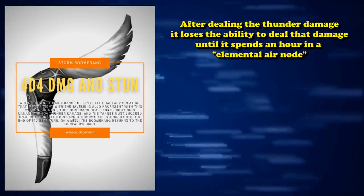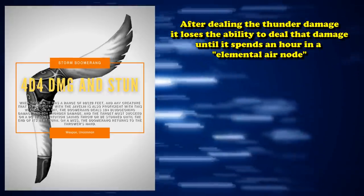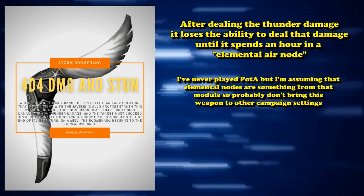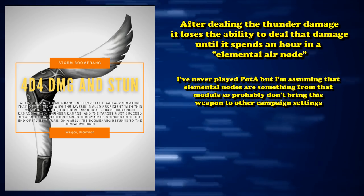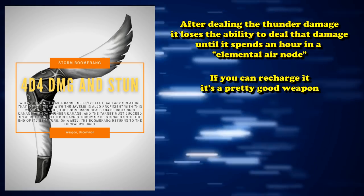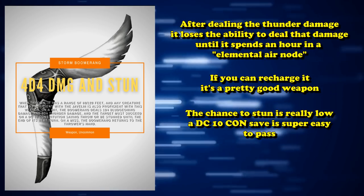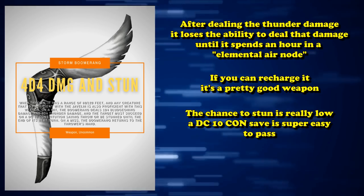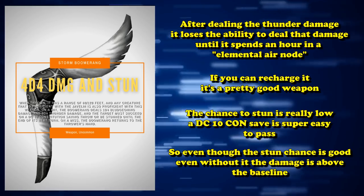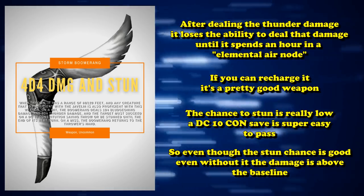However, once you deal its thunder damage, it loses the ability to deal that thunder damage and stun a target until it spends at least one hour inside an elemental air node. So if you don't have access to elemental air nodes, you're basically only able to use this weapon a single time in its intended way. If you can recharge it, it's a pretty good weapon. The chance to stun is kind of low — a DC 10 isn't hard to beat and most monsters have high constitution scores — but even without the stun, its damage is higher than baseline for that one attack.